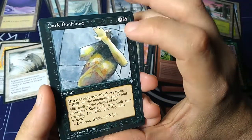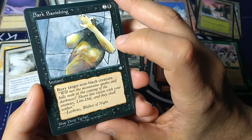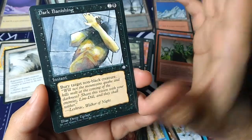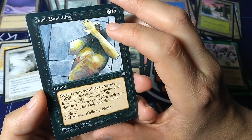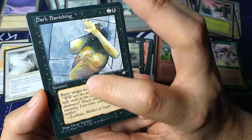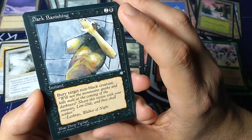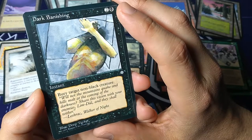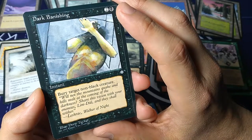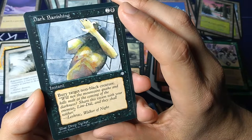Dark Vanishing — two and a black, instant. Bury target non-black creature — or destroy, as it's called nowadays. So this is like a more expensive Terror, but it can target artifact creatures as well. 'Will not the mountains quake and hills melt at the coming of the darkness? Share this vision with your enemies.' — Lim-Dul. 'And they shall wither.' — Leshrac, Walker of Night. Art by Drew Tucker.